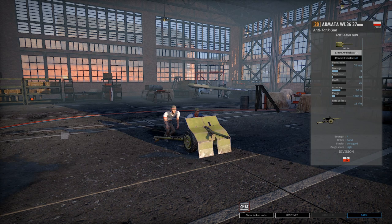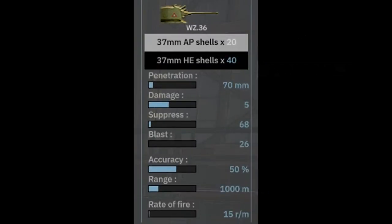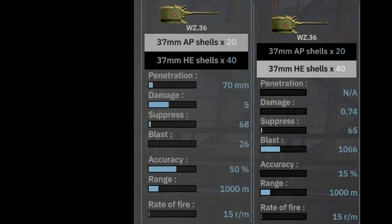In-game, the Armatar WZ-36 37mm is a 30-point anti-tank gun available exclusively to the Polish Home Army. It has one weapon — the WZ-36 — with 20 AP shells and 40 high explosive shells. The AP shells are pretty underwhelming. The main thing is that you have a high rate of fire, but you do have a rather low range. You do have high explosive shells, and quite a lot of them.